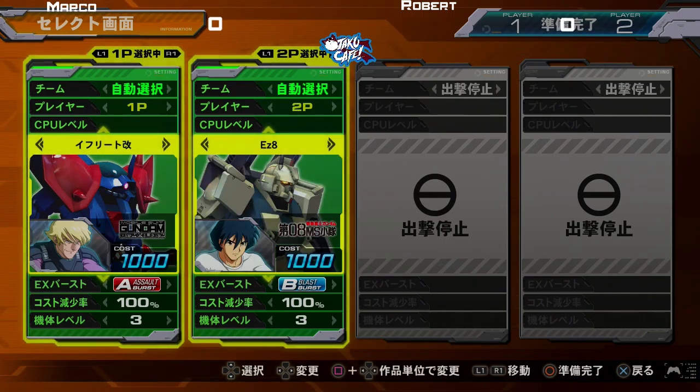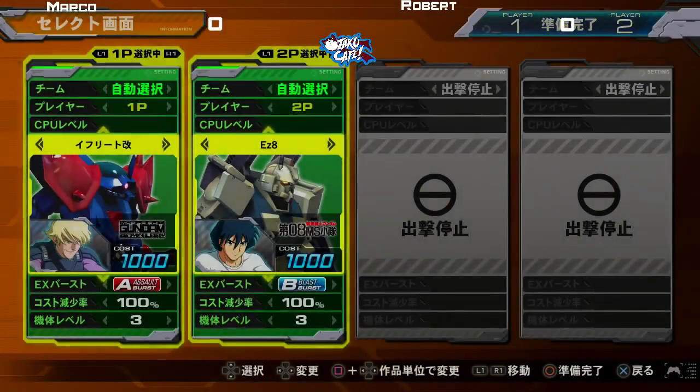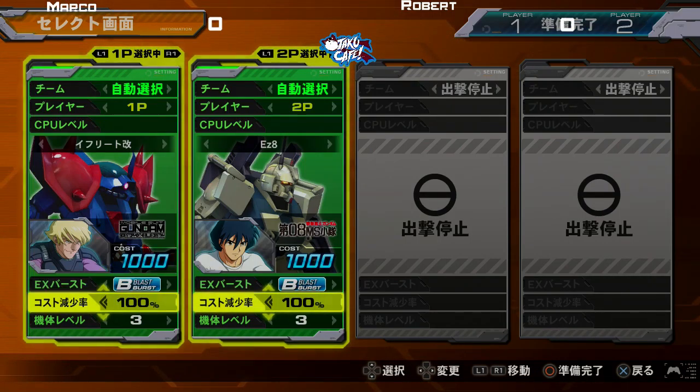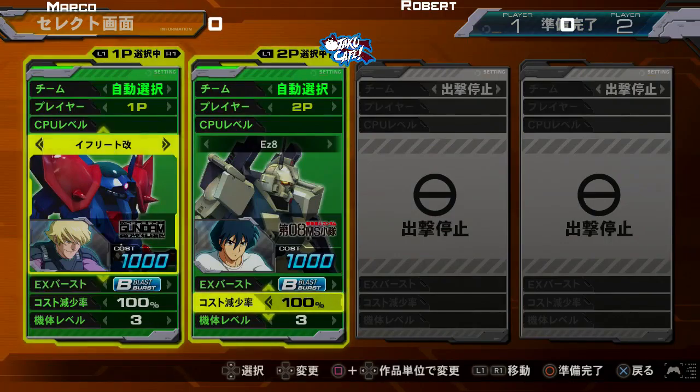Marco using the E-frame — really good melee, it's one he's really good at. And then Robert using EZ-8. Our gracious host has wanted to keep the viewers having some fun with good matches on the main screen, keeping Robert with the winner's bracket at round three onto the main screen.